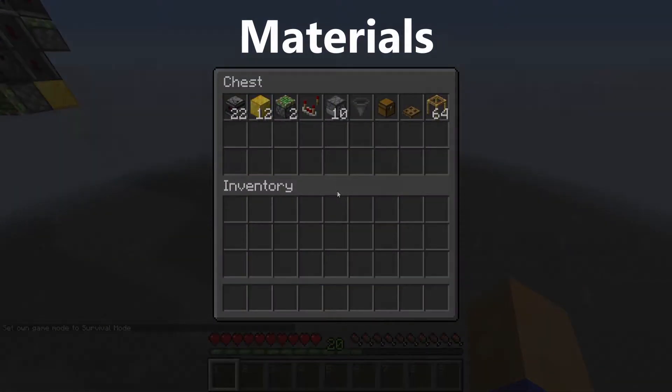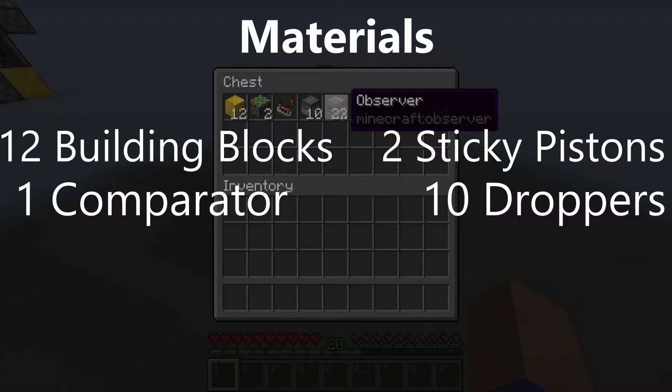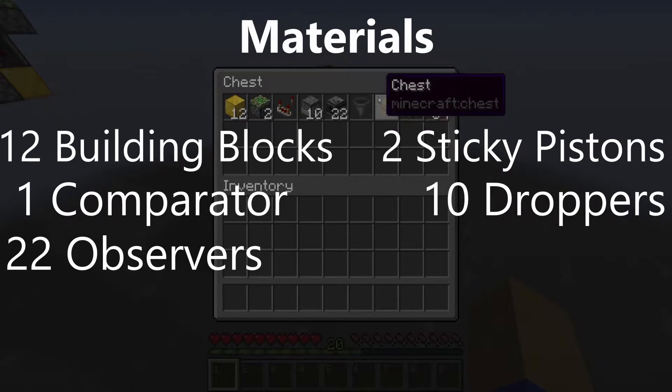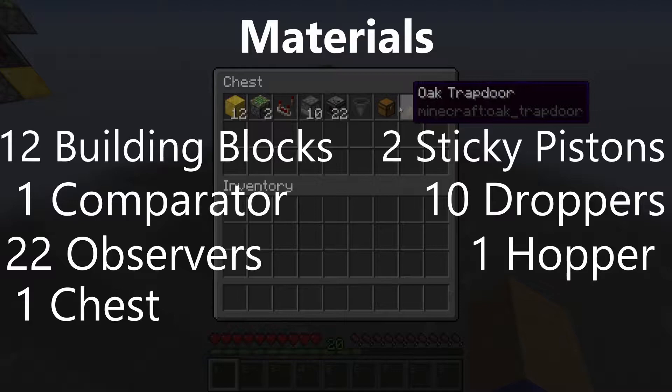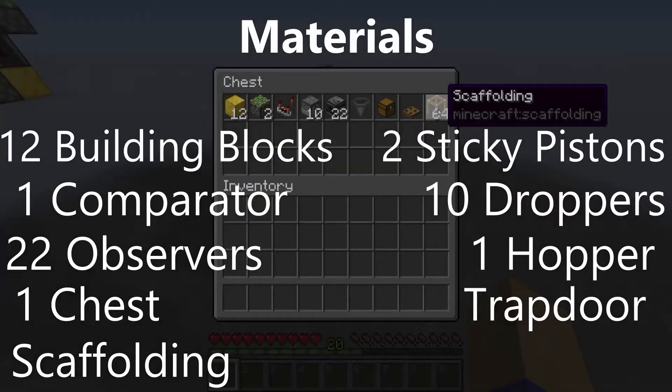Now here are the supplies you're going to need for this one: 12 building blocks, two sticky pistons, one comparator, 10 droppers, and 22 observers. Once again, if you need to add more height, for every dropper you add it is another two observers, one hopper, one chest. I would also recommend bringing a trapdoor as well as your scaffolding blocks to make this a lot easier to build.